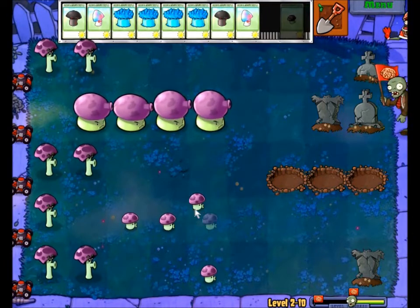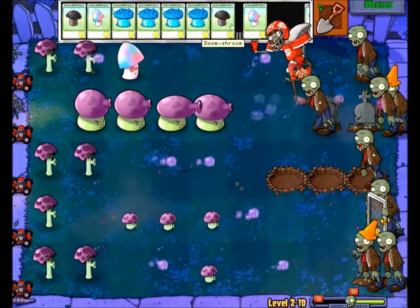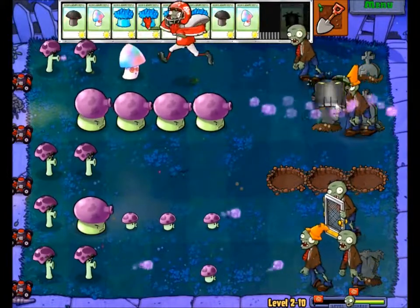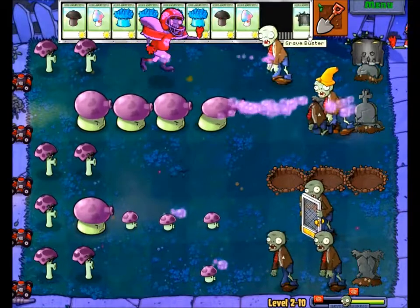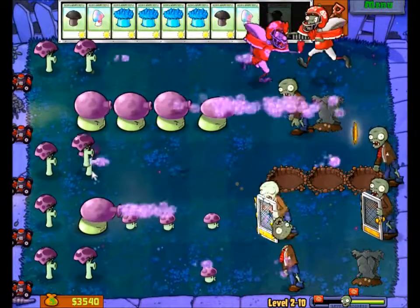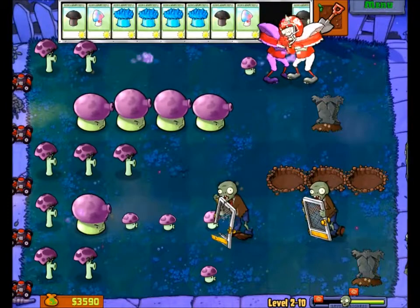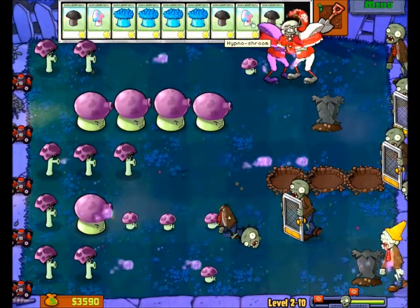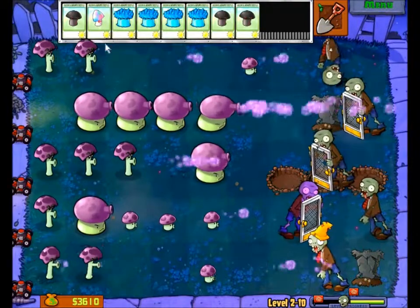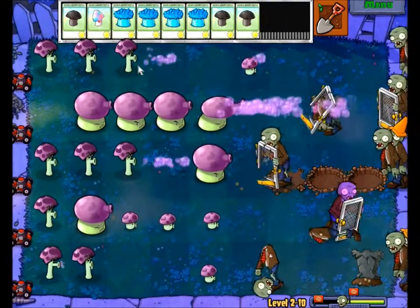Now I have three craters and they will start to heal eventually, but it will take a long time. This football player — I'm putting a hypno shroom on him because I know my plants won't be able to kill him. If I hypnotize him when he's on the right side of the screen, he's going to walk off screen and kill the other football player or whatever was following him. Now I get some value out of him — he actually kills two zombies and then gets killed, but the lane is safe and that's the most important thing.